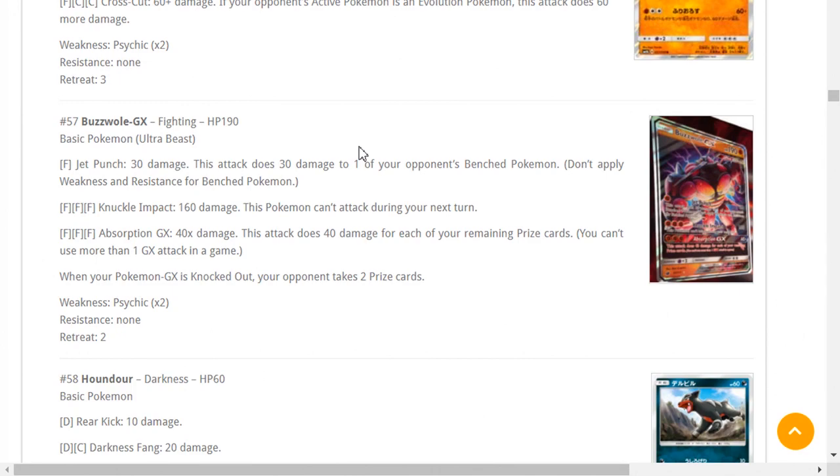With cards like Acerola and Super Scoop Up Buzzwole has a lot going for it. It's like Landorus but better. The two-to-three cost isn't the best because you can't Heavy Ball search it, but it is a Basic GX. You can bench multiples and while you attack with one Buzzwole taking hits, you set up more in the back to use Knuckle Impact — 160 damage, 190 with Choice Band, 210 with one Strong Energy, 230 with two Strong Energies, 250 with three Strong Energies and a Choice Band.